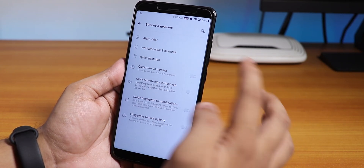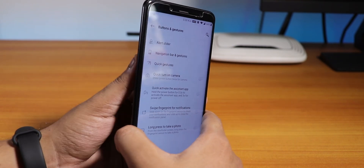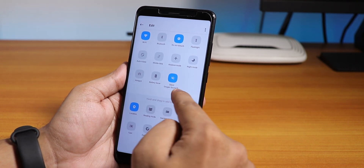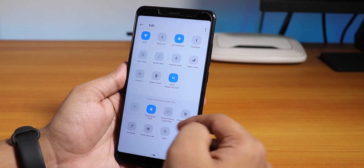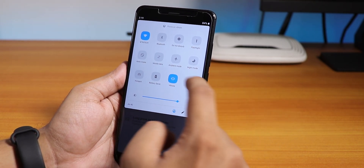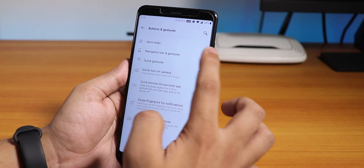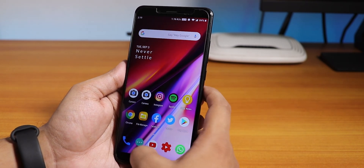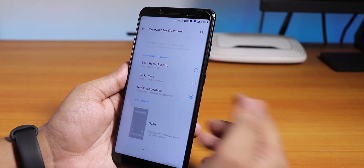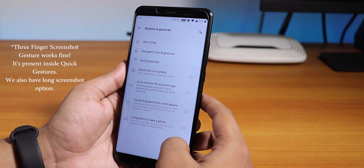Under buttons and gestures there are alert slider options, but since we don't have an alert slider on this device, to put the phone into silent you go to the Quick Settings edit panel and add the OxygenOS sound profile toggle. Once added, you get ring, vibrate, and silent mode — though in silent mode I occasionally felt it still vibrates. Navigation gestures are also there and are smooth and fluid.